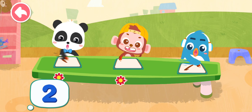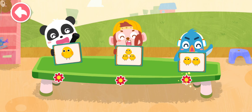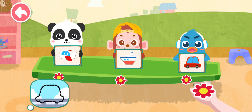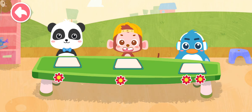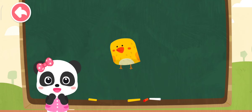I want two chicks. Student with a correct answer will get a reward. What runs on the ground? That's right! Here's a red flower for you. How many chicks are there on the blackboard?